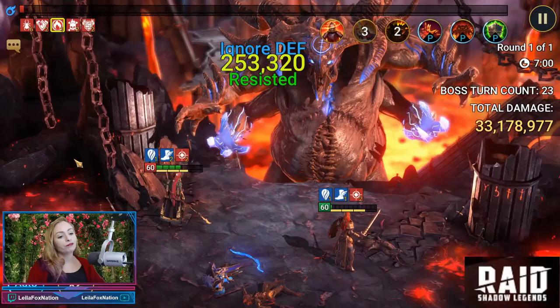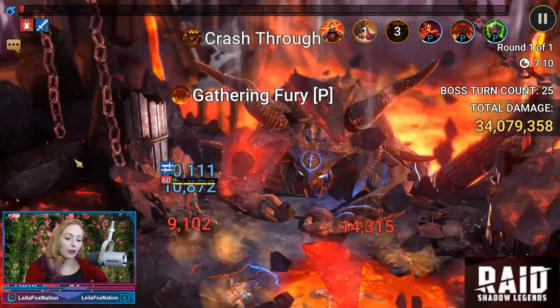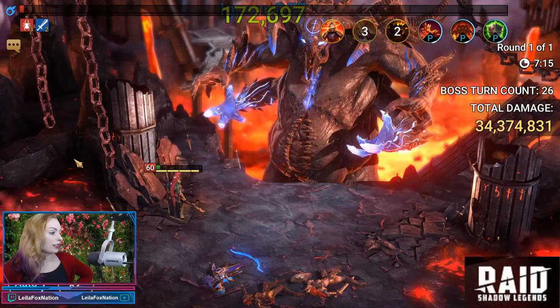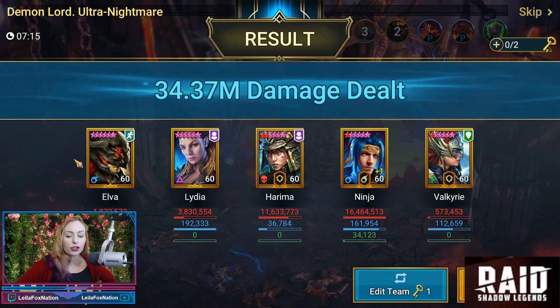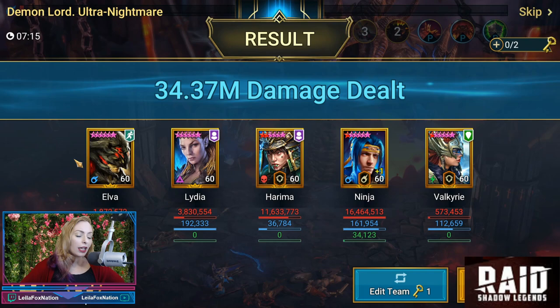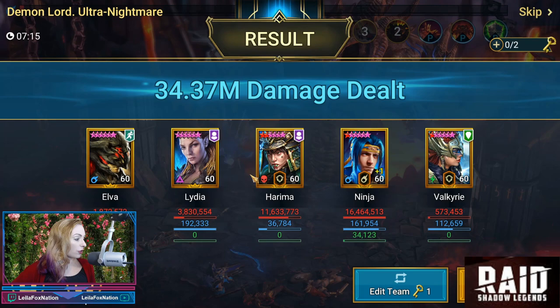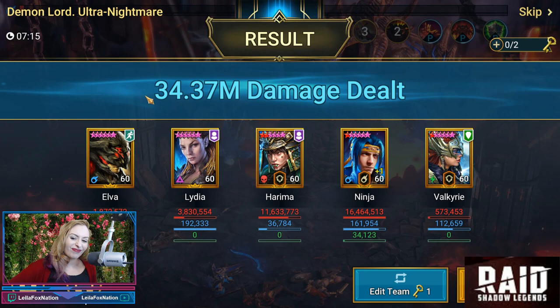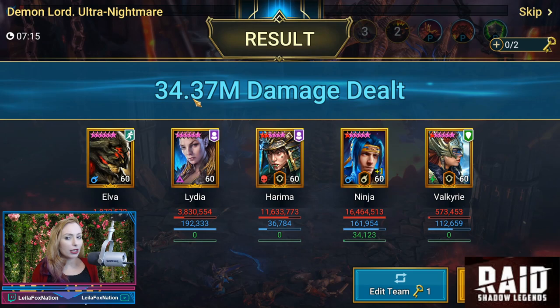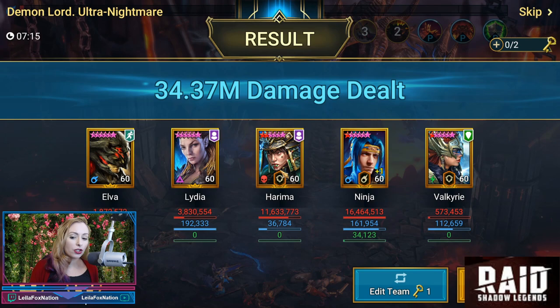This is not going to be a one key — we're back and we have three champs that have dropped: Ninja, Elva, and Lydia. There goes Valkyrie. Harema is the last one standing. We made it to turn 26, we did 34 million. So if we do that again we'd be at 68, which still wouldn't meet the 70 million needed. But look at the damage: 11 million and then 16 million for our damage dealers — really, really good. Right on target to a two key. Close. You need 70 million to get the top chest, and doubling 34 mil, we're at about 68. But that is Harema in the Clan Boss, and we already know she's really great to have in there.